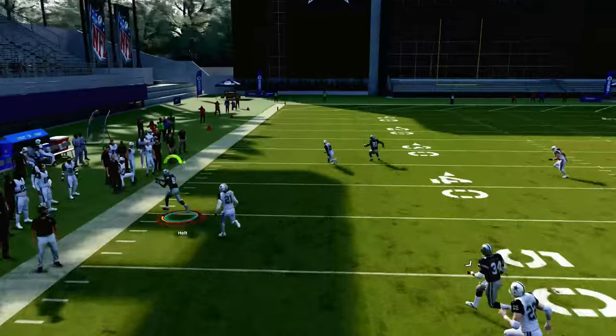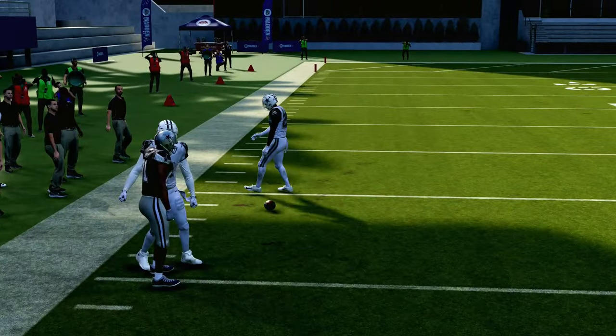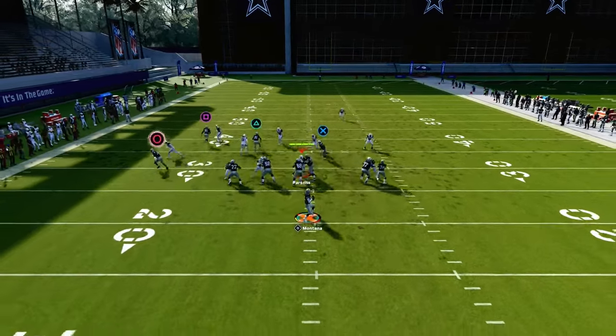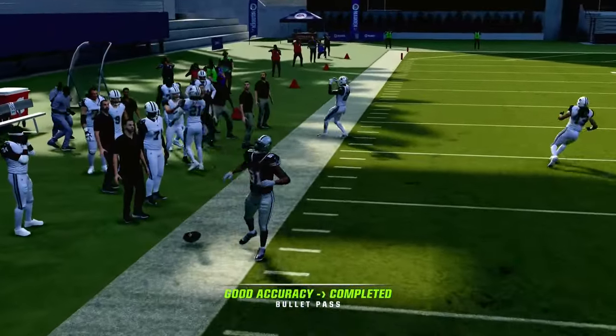Finally our corner route wins and we're able to throw that to the side. The corner route will win for the most part — it just kind of depends on how they're shading their coverage. If they're shading outside, it might not win as consistently, but typically this corner route will be a pretty good read against man.